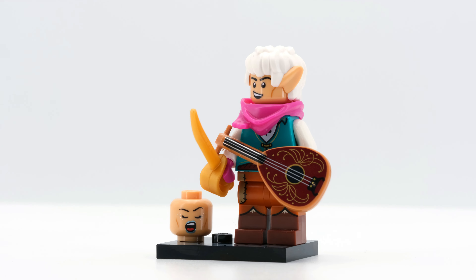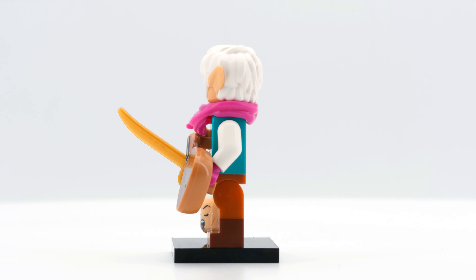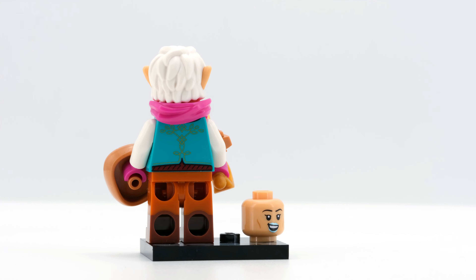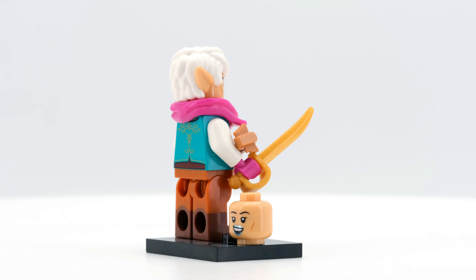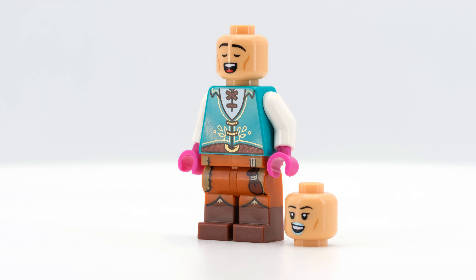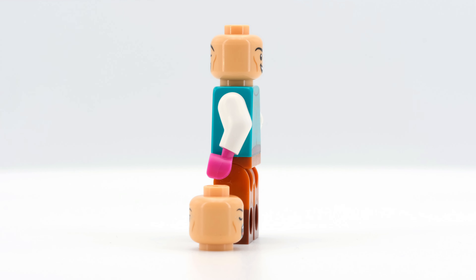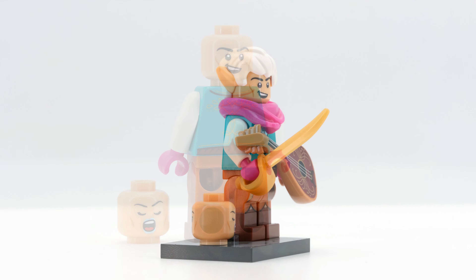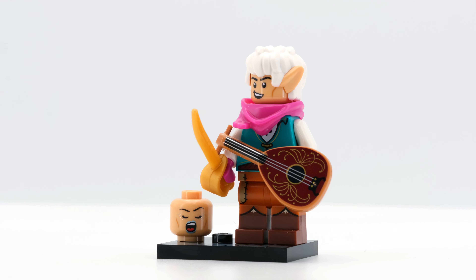A new health hairpiece was my first thought when I unpacked the Bard — and that's just the beginning. We have a cheerful elf, refreshingly different from Tolkien's melancholy elves. I find the figure visually pleasing. In addition to the hairpiece and the two friendly heads — including a singing face variant, which is so cool — there's a colorful torso and dual-molded legs. The prints on the torso and legs are fantastic as well. The real highlight, however, is the lute, which LEGO has never printed so beautifully before. My compliments to the LEGO graphic designers.